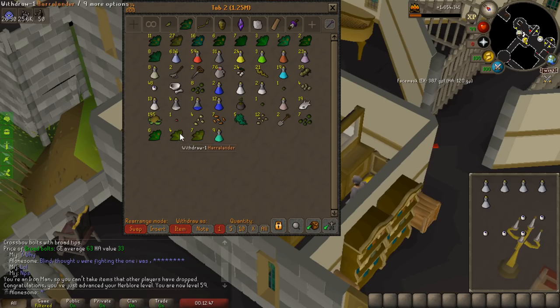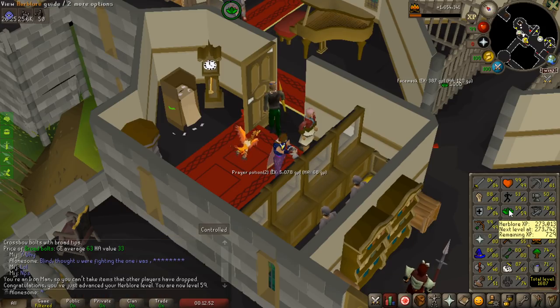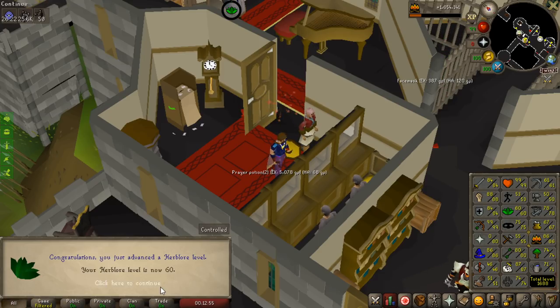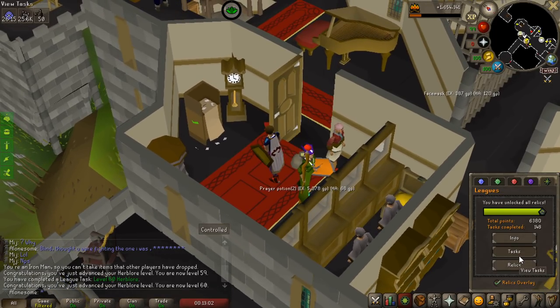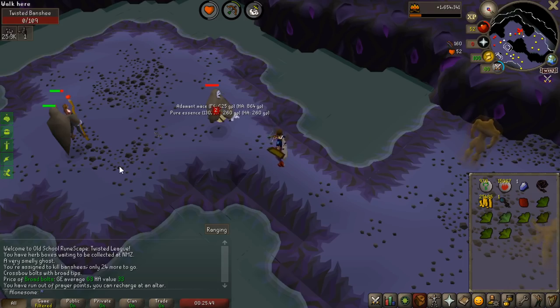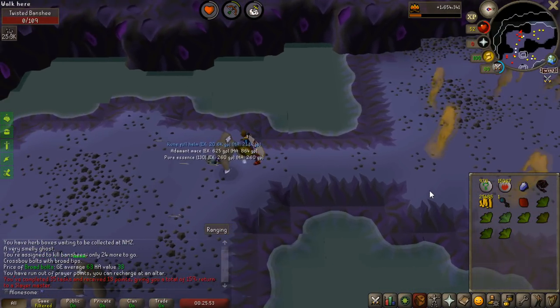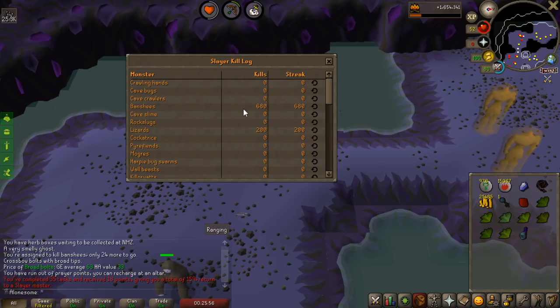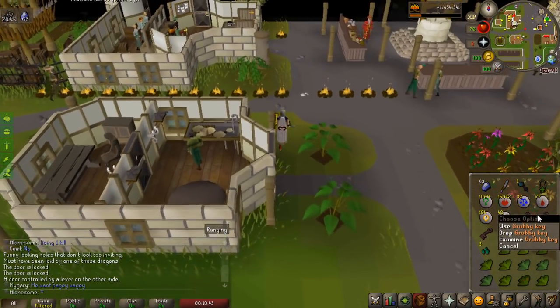I'm going to use some of my herbs to get closer to 63 for the superstores — getting 60 herblore here, which I think is 50 points I can claim in the future. Also, I got 99 hit points recently, which is going to give me quite a lot of points — 410 points again. This is another Banshee task completed for the herbs, but I haven't got a superior yet, which is just crazy. I've killed like 400 after I unlocked it — 680 total kills but 400 after superiors.